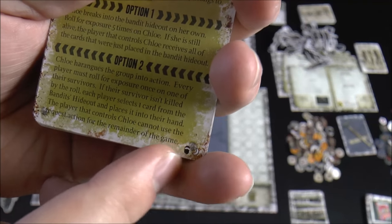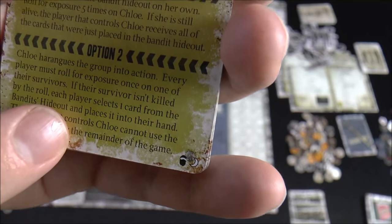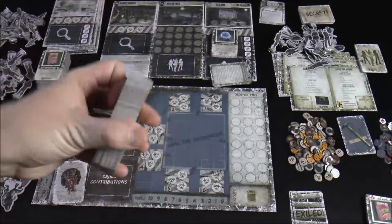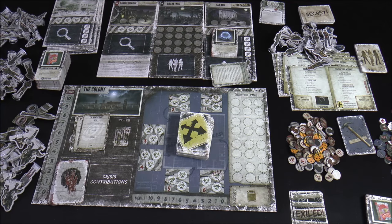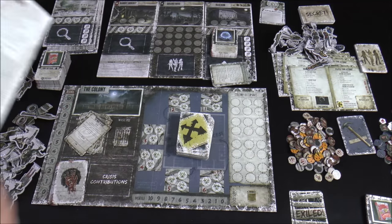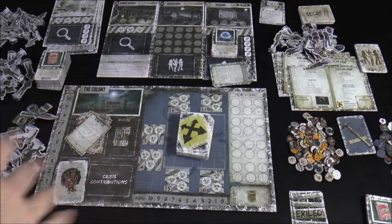You can also see some other things based on different modules that you add. There's a moon symbol meaning it's part of this expansion box, and if you're playing with the bandit module, you include those cards. It gives you instructions for how to shuffle the decks together, and talks about possibly diluting your experience if you throw everything in together. You also get a new stack of main objective cards and a couple of scenarios in the back of the book to walk you through the new modules.